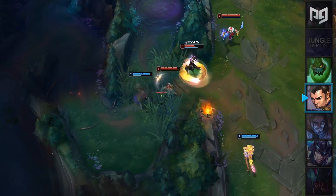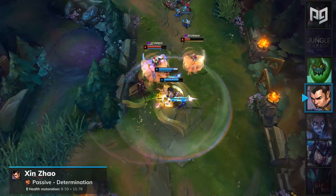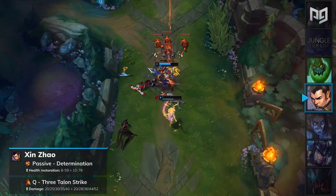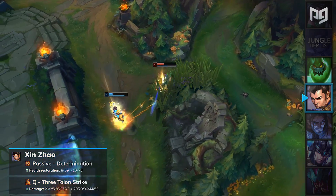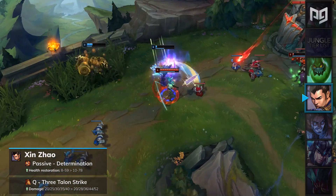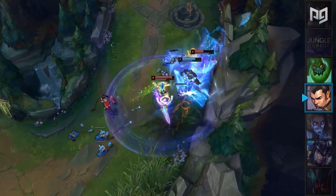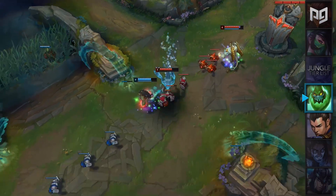Xin Zhao has held a solid stance in the meta and is receiving a few buffs this patch. Firstly, his passive Determination will have its base health restoration rate increased from 8 to 59 based on level to 10 to 78. In addition to this, his Q Three Talon Strike will have its damage increased from 20 to 40 to 20 to 52. Although these buffs seem pretty minor, do not be fooled. Xin Zhao is a champion who can snowball his early game lead into the mid game, and having his mid game buffed is actually pretty huge. Xin Zhao will be placed in our jungle A-tier as a result.